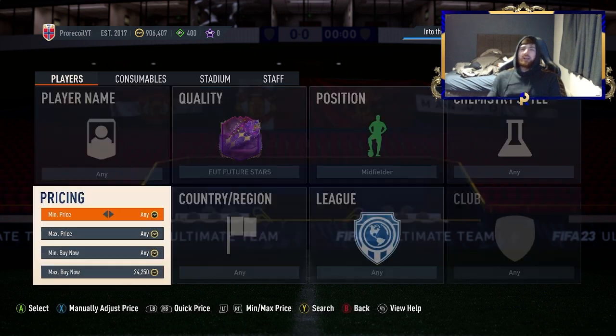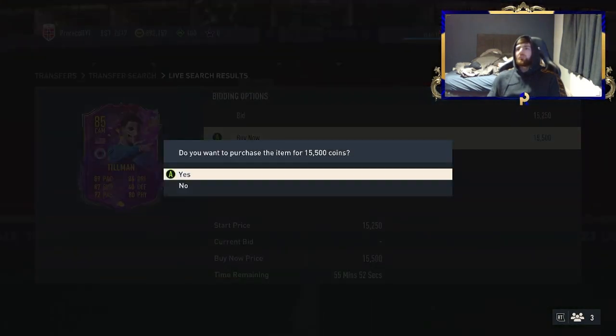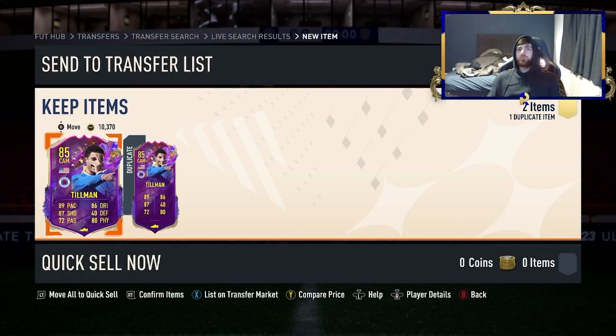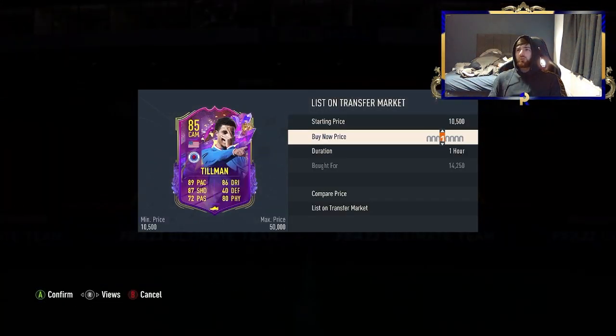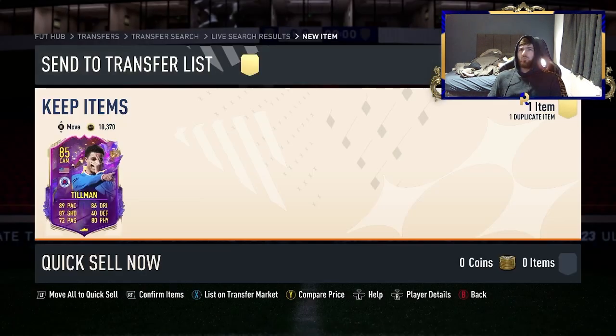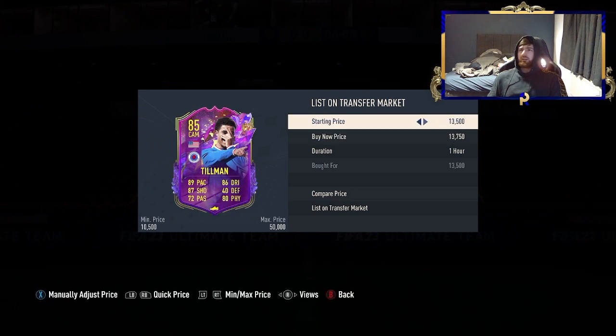We want to knock the price down a little further to see where the minimum is. There's a couple at £16,750, and one at £14,250 — even a £13,500. Both of those are profit snipes. Tillman actually goes for about £15,000 to £15,500, so on one we're making around 500 coins, and on the other we're making about 1,500 coins. Not bad at all for a start.